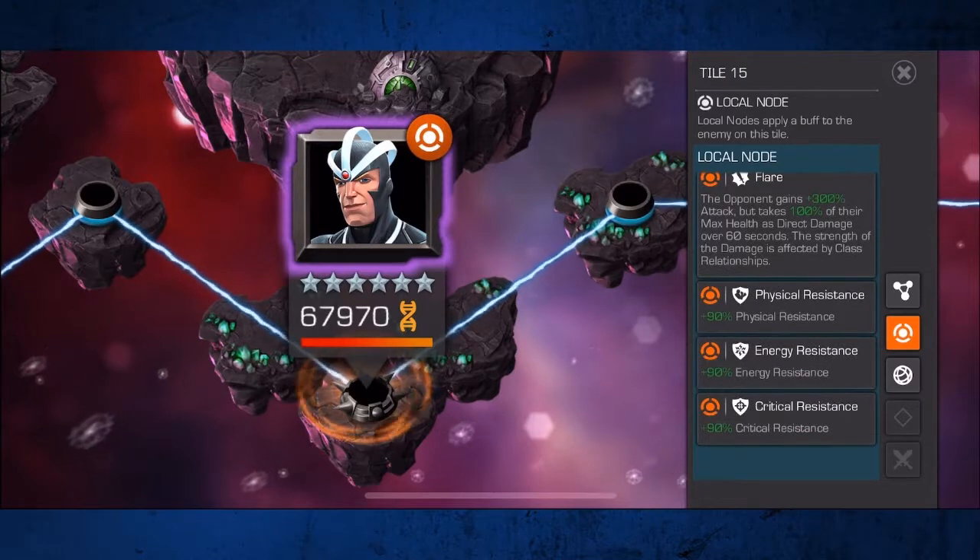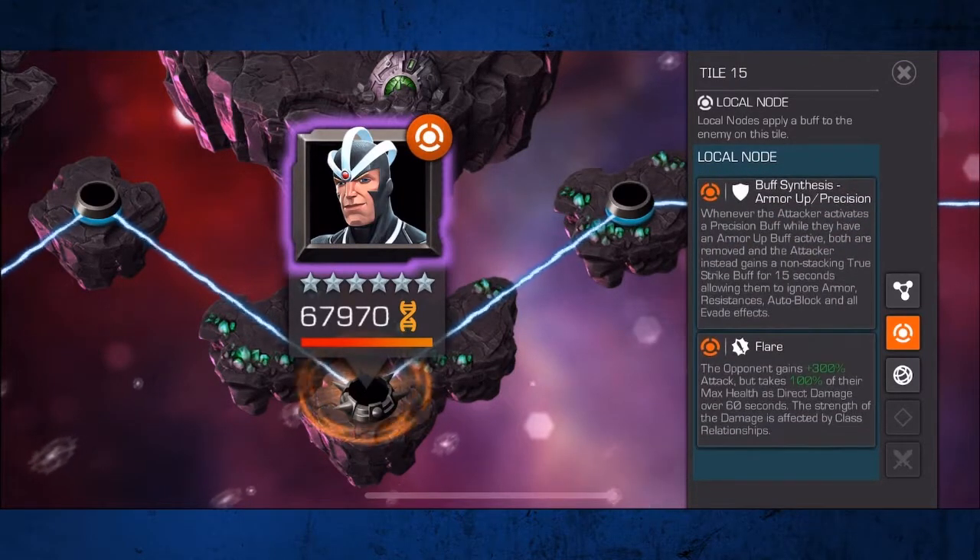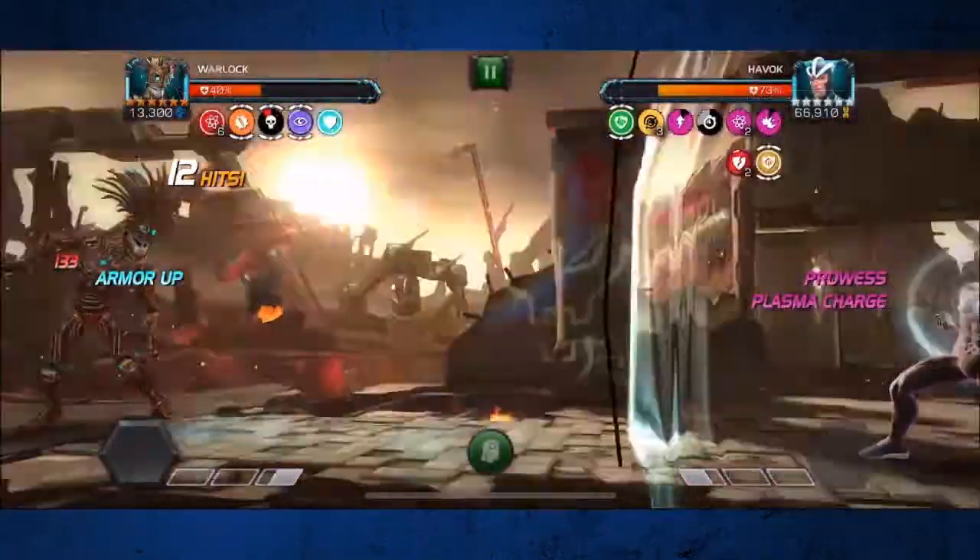Fortunately, there's this new buff — the synthesis node — which essentially turns your armor up buffs into true strike whenever you dex. The true strike then allows you to bypass resistance. So the trickiest fight on this path is undoubtedly the Havoc here.